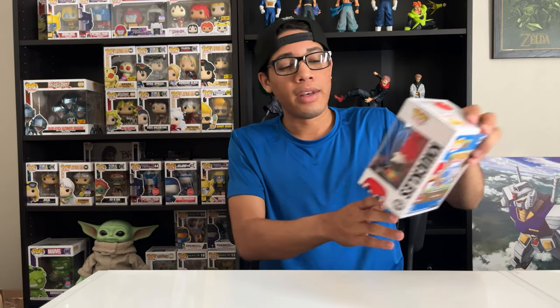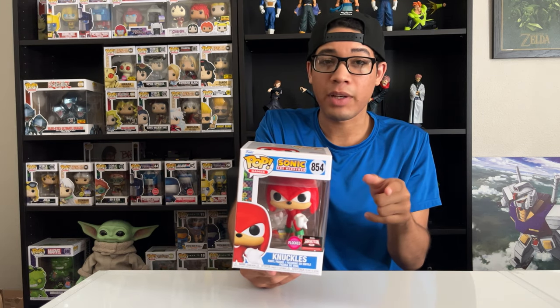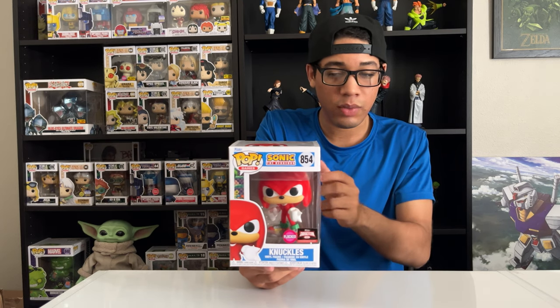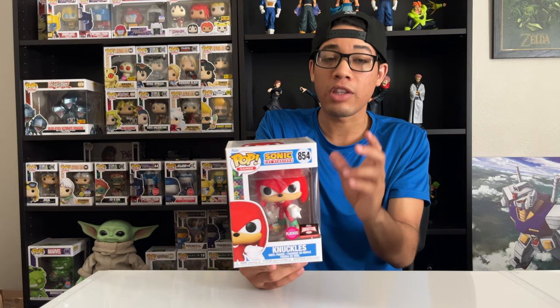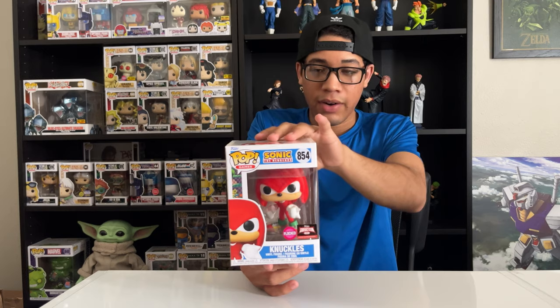Next up, Knuckles the Echidna. This right here is the first Knuckles Funko Pop before they came out with another variant, which is part of a two-pack. And it's a GameStop exclusive. It comes with Knuckles in a different pose besides this one, and Rouge the Bat — another new character they introduced into the collection. GameStop exclusive two-pack. This is a 2022 convention exclusive Funko Pop. So this was the first Knuckles Funko Pop, besides the original back-in-the-day one, before they made more modern Funko Pop characters. It's a flocked variant — pretty cool.